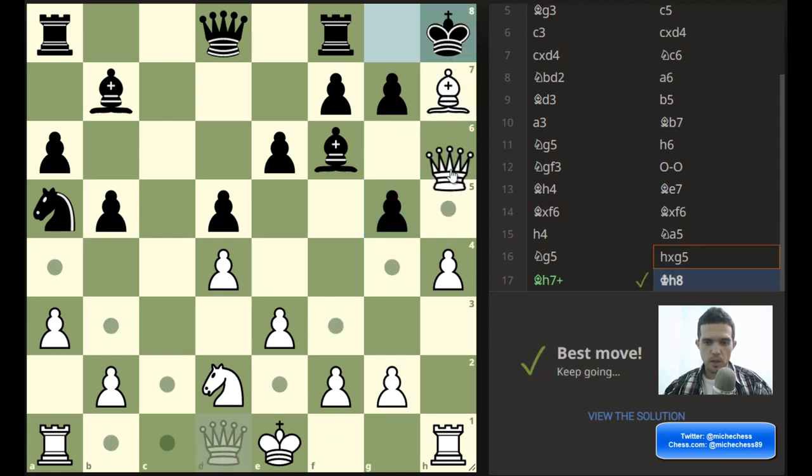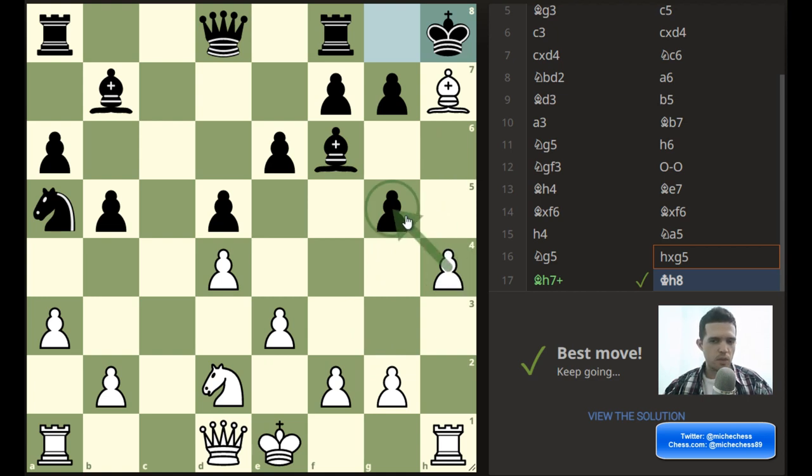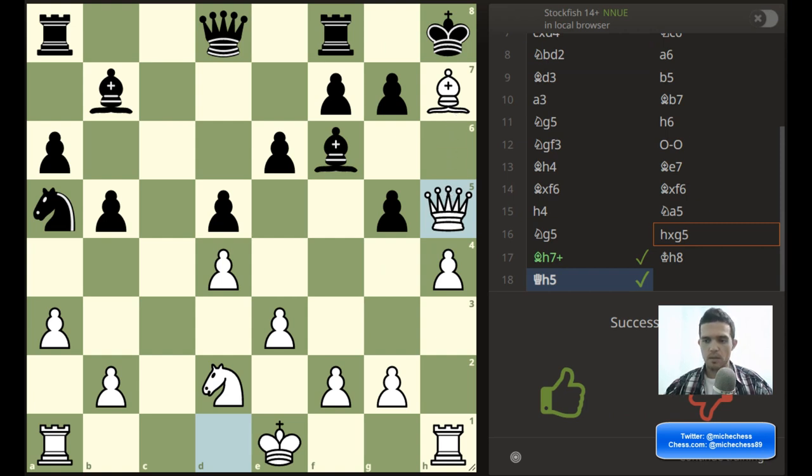So, check. They move, and then queen h5 is the move I said initially. Pawn takes pawn is an option, but that's not better than queen h5. So queen h5 is correct, and that's winning for white because of the mating threats.